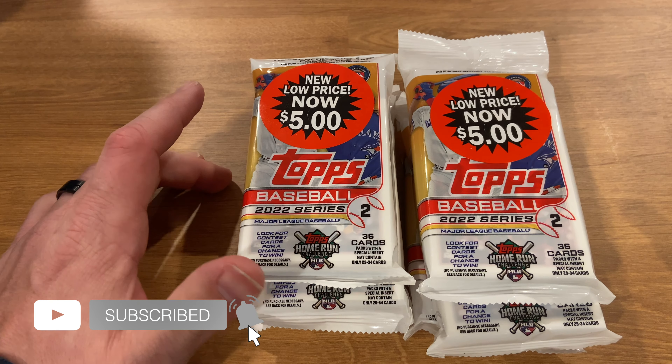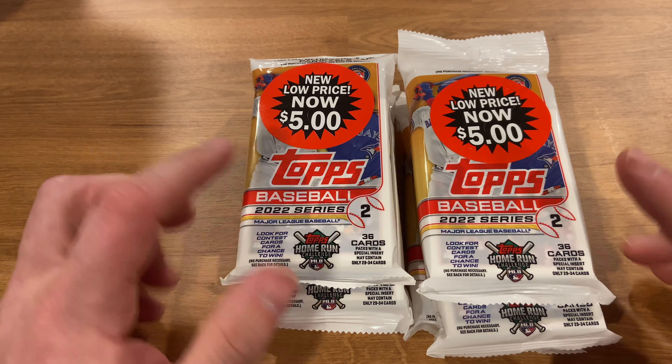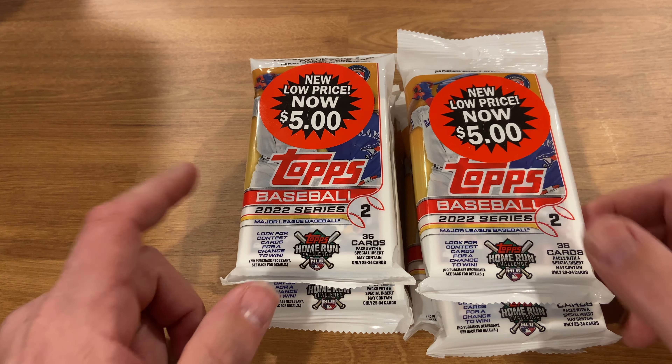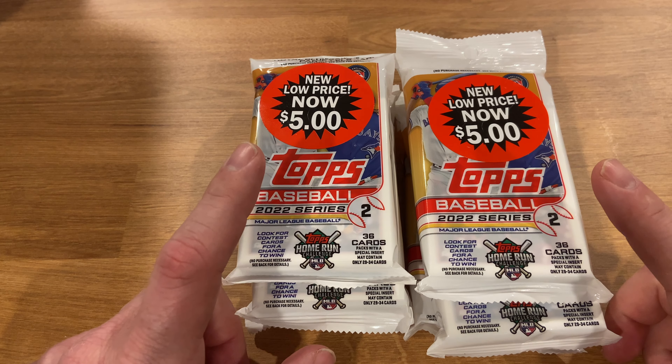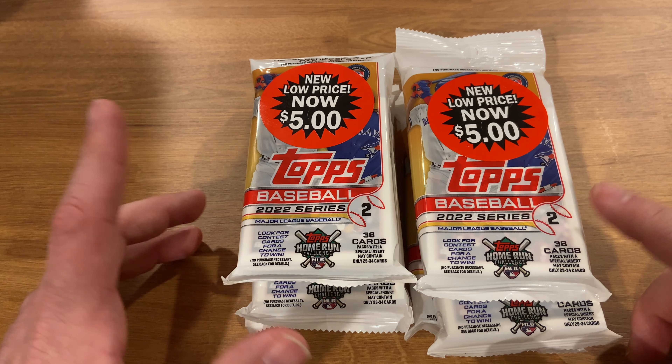Hey everybody, it's Johnny V back with another card opening video. This time we have some Series 2 2022 Topps. We are looking for J-Rod short prints, Bobby Wood short prints, Spencer Torkelson short prints, we're looking for inserts, autographs.